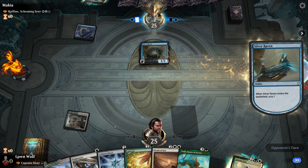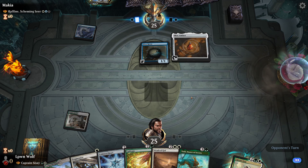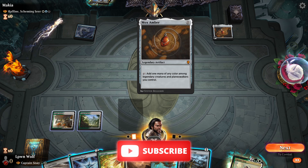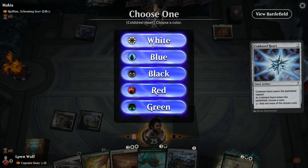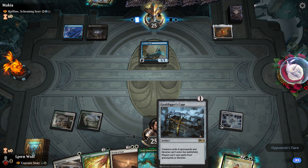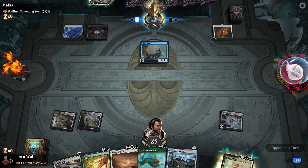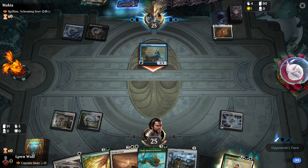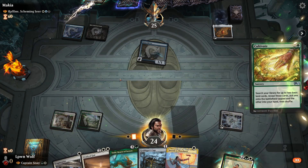It took quite some time to play a basic Island. Mox Amber — I'm not sure if having it out this early is very useful. We've also got Grafdigger's Cage which pretty much annihilates their entire strategy if they do have reanimation. Let's just hope we can actually resolve some stuff, because if they've got Thoughtseize or something they're foretelling.